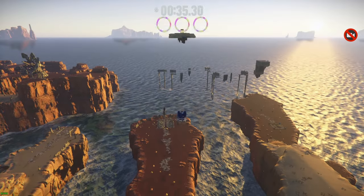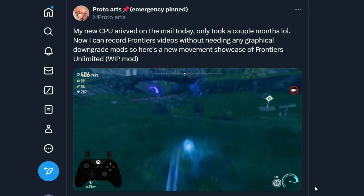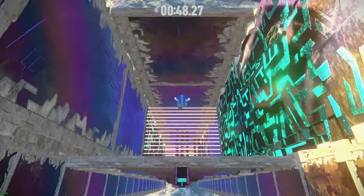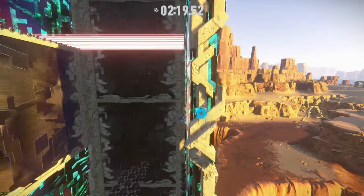If you think the normal Frontiers physics are poopy doo doo, maybe you'll have more fun using Project Unlimited while playing this, for example. And again, it's different from Battle Rush 2 — it's a purely movement-based platforming challenge. But that's easily one of the coolest parts about PC gaming: you can do anything in any game you want and create the best experience for yourself.